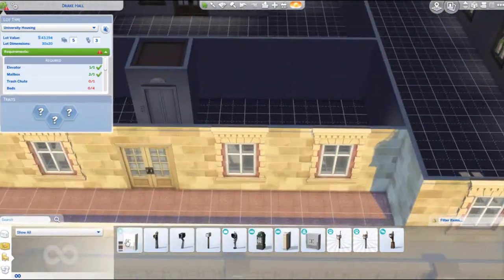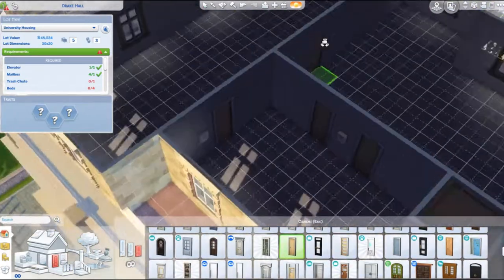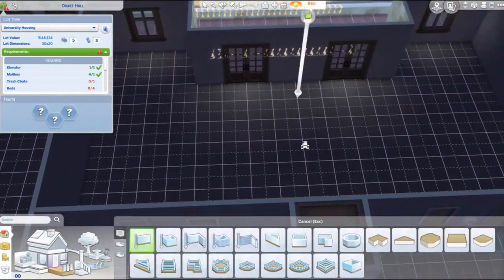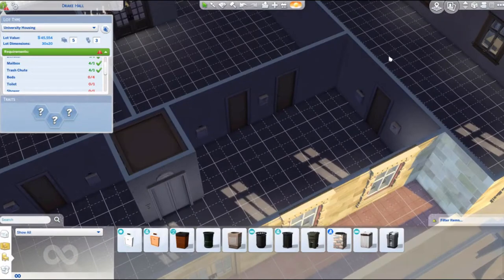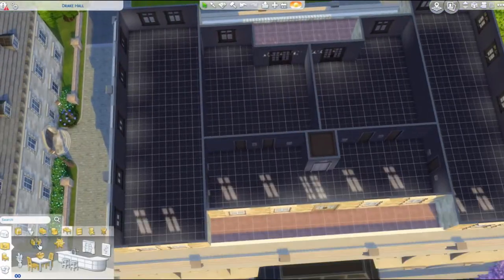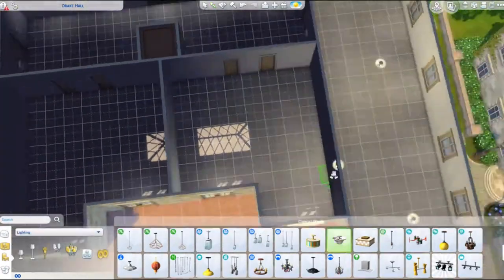I'm not sure if it's the same in City Living, but I feel like if there were two elevators or lifts going up to the same place it would work better. Maybe that's just me being dumb and that's not a thing that actually happens, but that's just what I thought would kind of work.